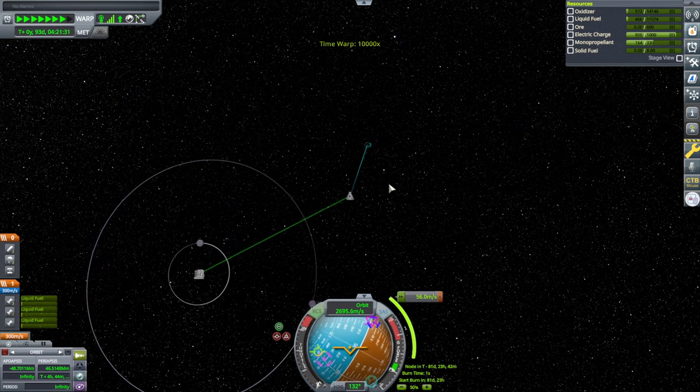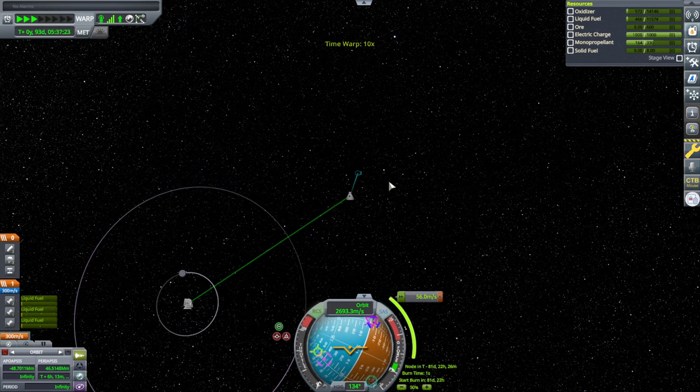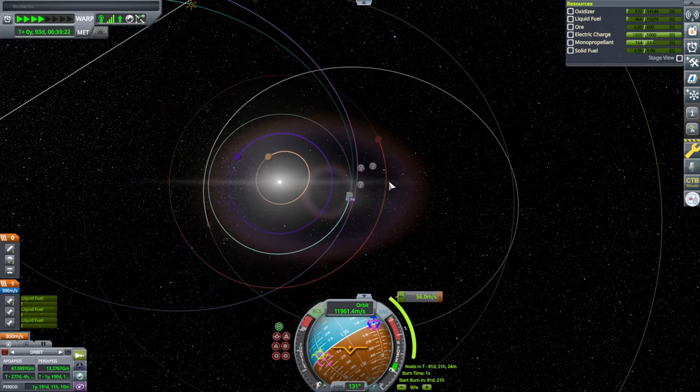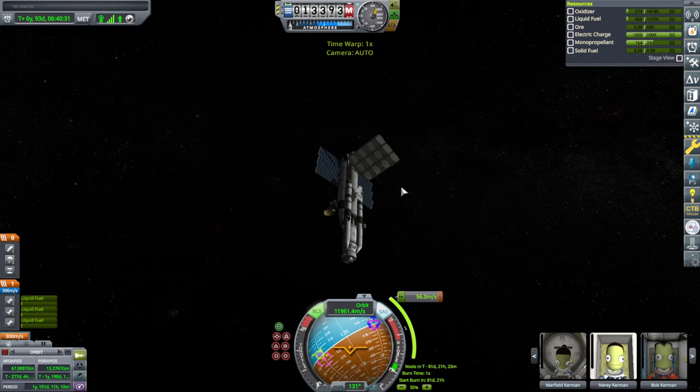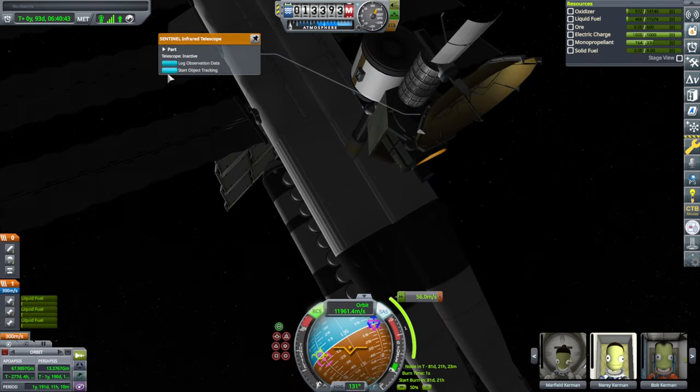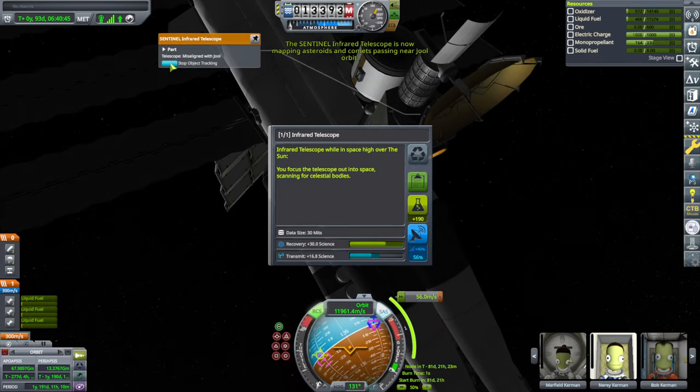Could have probably got that a little bit closer, but again Minmus had to be in the right place. We are now around the sun. Have we done everything possible around here? The Sentinel — maybe I should start object tracking. Log observational data. Transmit and log more observational data. We'll send the rest to the lab.